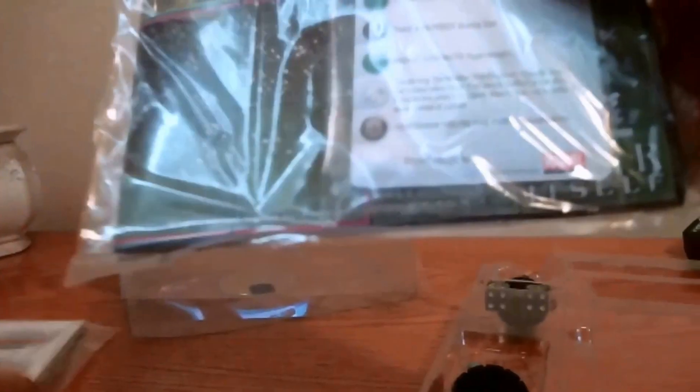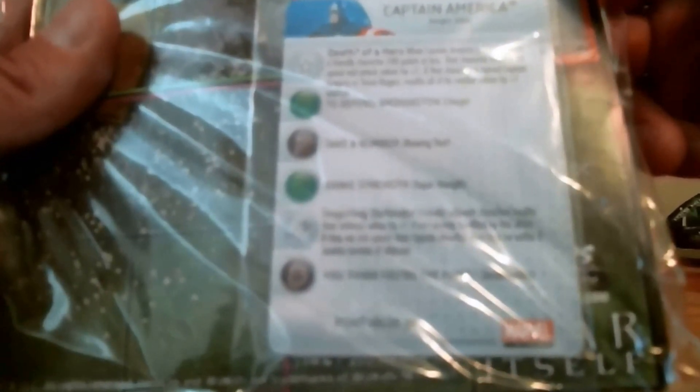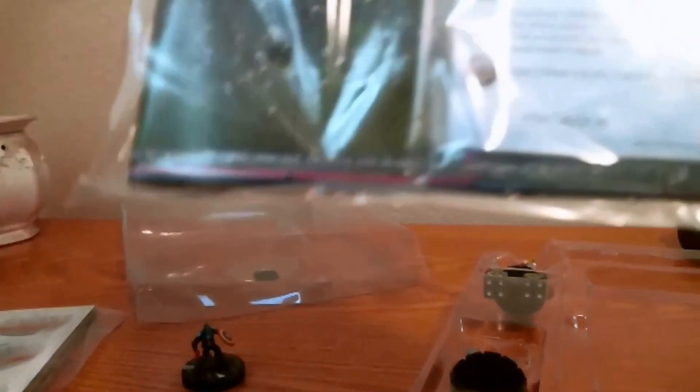Special ability here that he gets — friendly adjacent characters modify their defense values by plus one, if not already modified by this effect. If there are fewer points than Captain America, they may be within three squares instead of adjacent. Not exactly setting the world on fire at that, but not a bad option for modifying some defense with some cheaper figures. If you're doing a swarm army especially, it's a pretty neat fig.